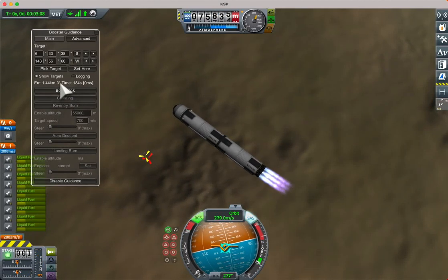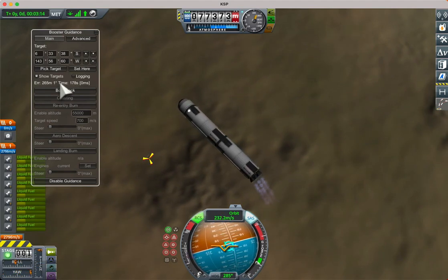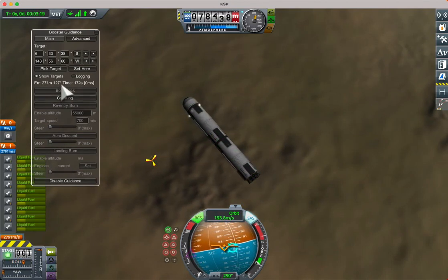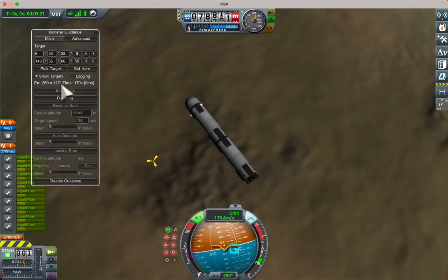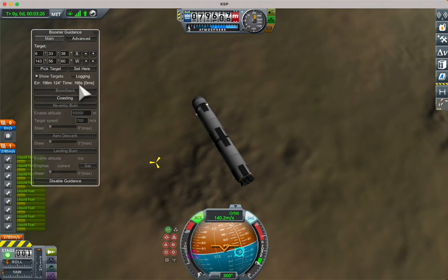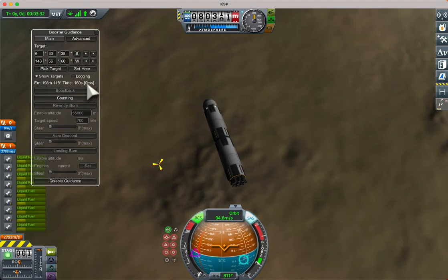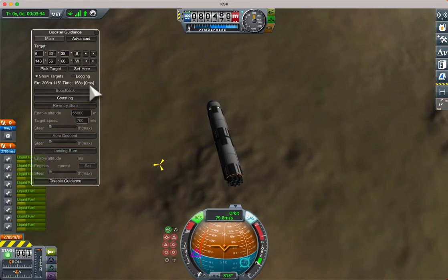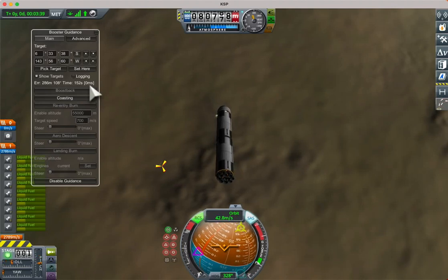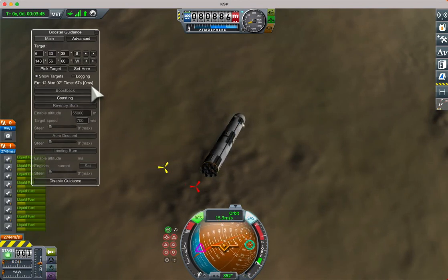The angle shown is the error in the attitude — the model wants to steer the rocket in a certain direction, and that is the angle between what it wants and what the vessel is currently at. Then we see the time to landing: 164 seconds. In square brackets is how much time the mod is spending computing the trajectory to the landing point — that should be only a few milliseconds at most.